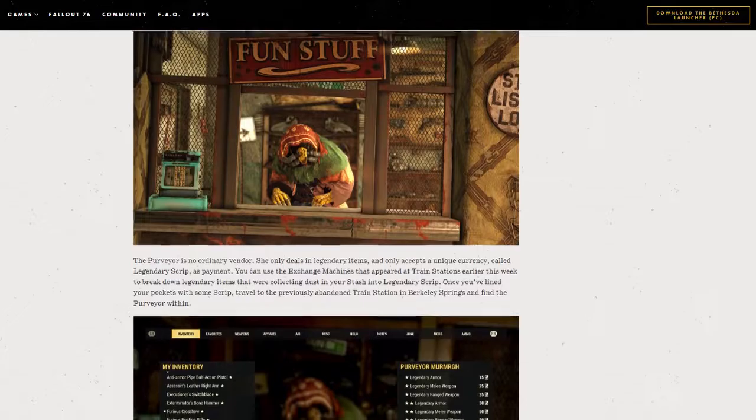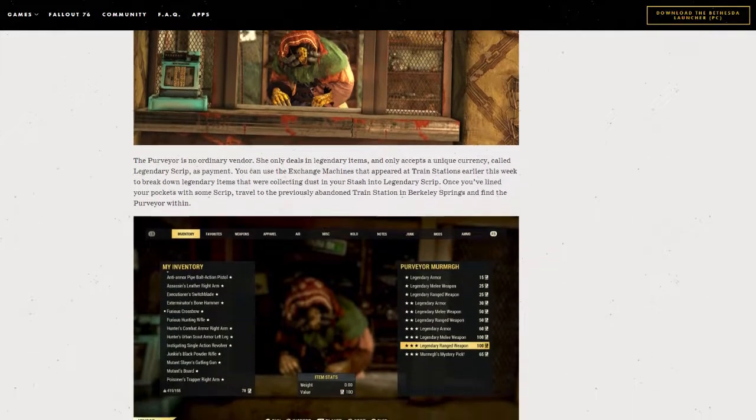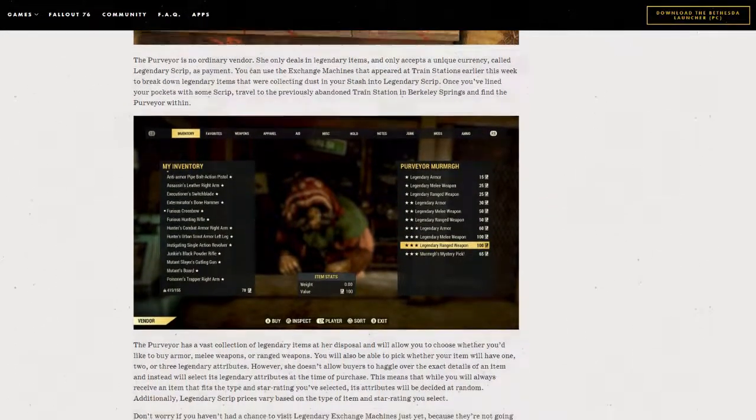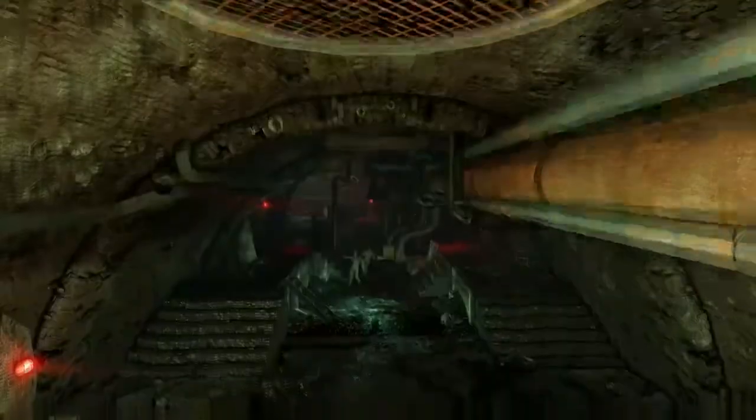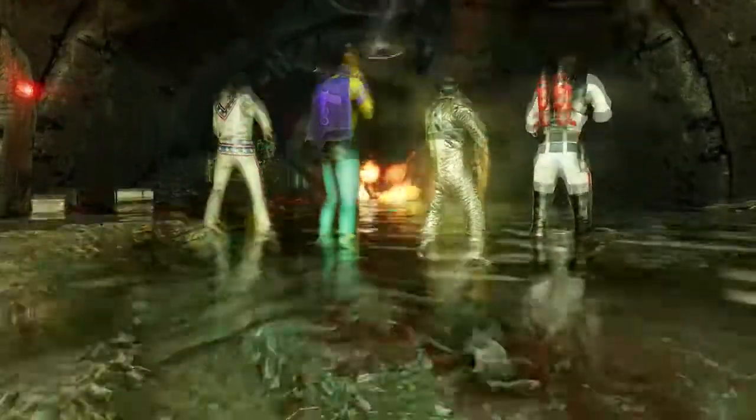In case you missed it, Bethesda released an issue of Inside the Vault right off the back of patch 9, and they didn't hold back in letting us know that patch 9.5 has been added to the Wild Appalachia lineup in order to bring a new repeatable quest called Project Paradise.